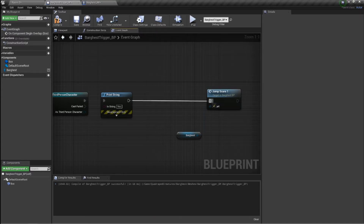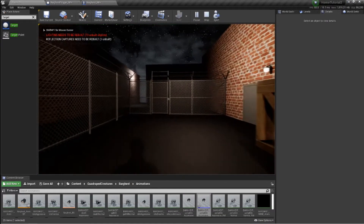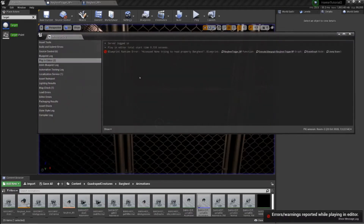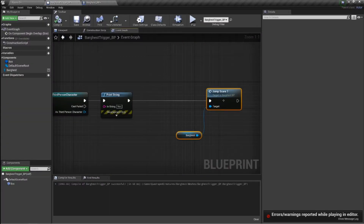Let's just get rid of that and see what this does, because we know the jump scare is working now. That shouldn't be the issue. Still not coming. Why aren't you trying to read it? Why are you ignoring that? That's what I don't understand.